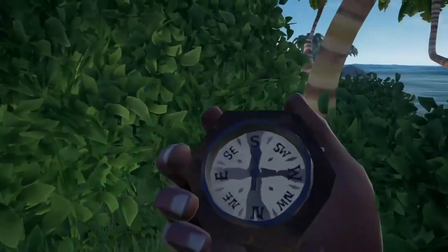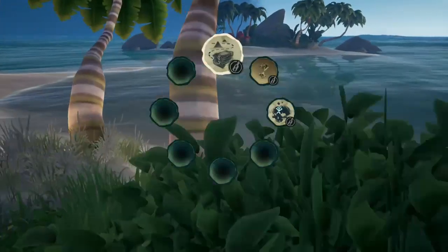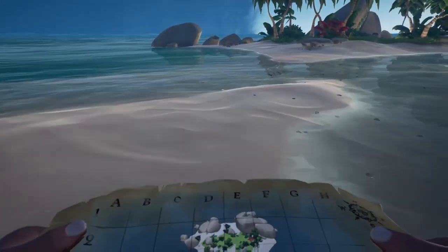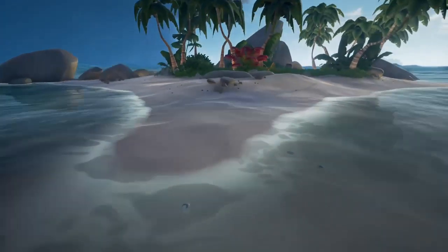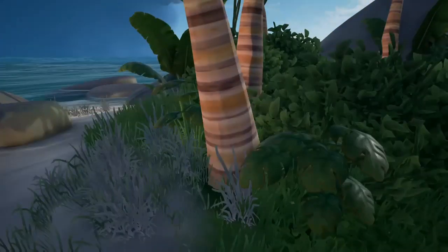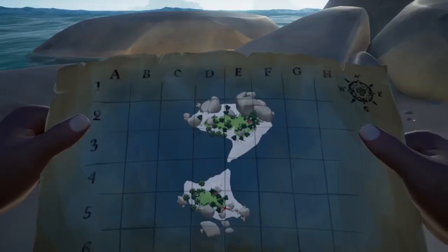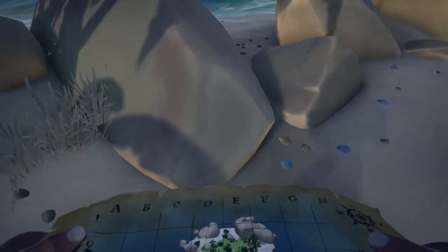Number 3: Sea of Thieves. Sea of Thieves is a game where you get to set sail as a fully customizable pirate and go across the ocean. You get to take on quests and dig up treasure using the provided map. Sea of Thieves recently released mouse and keyboard support on all Xbox One generations. I definitely dig the recent update. Yarrr.